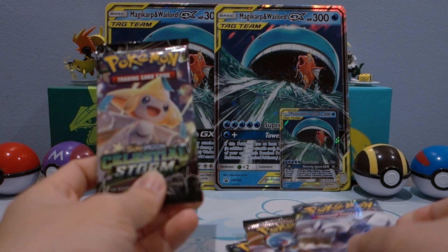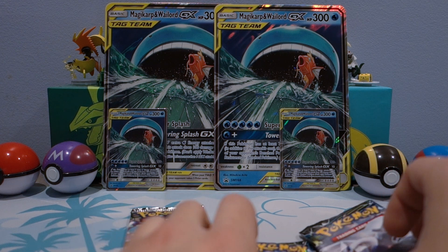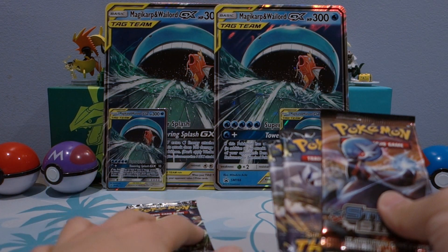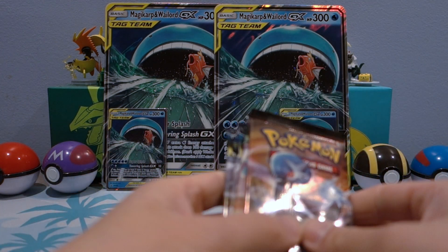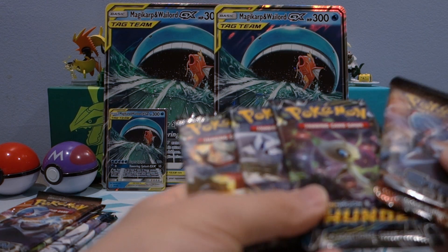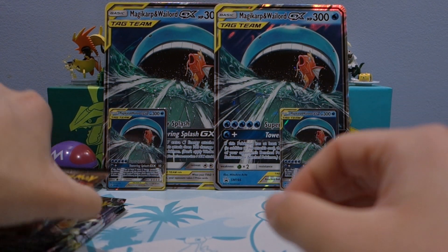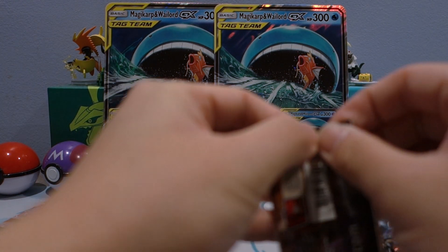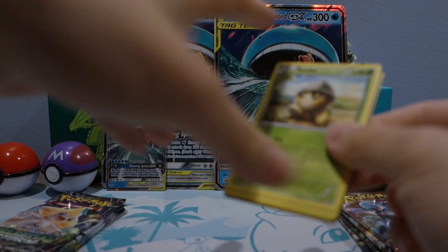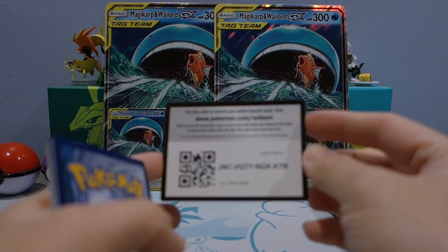So we got two boxes — we have Steam Siege and Celestial Storm, which is pretty good. Sometimes they throw in Crimson Invasion, which a lot of people don't like because it doesn't get many hits. But we also have two Lost Thunders, which is pretty awesome. We're going to go Steam Siege, Celestial Storm, and wrap up with Lost Thunder — there's just a ton of cards we haven't pulled from Lost Thunder yet.